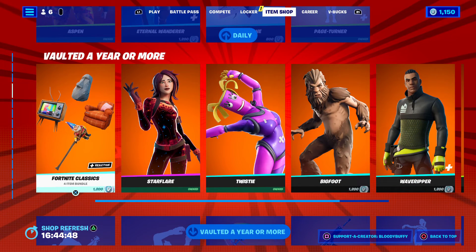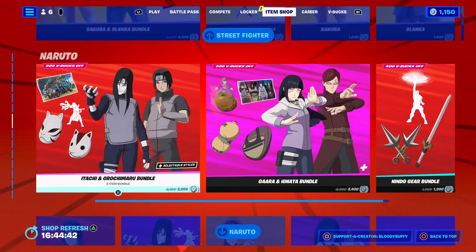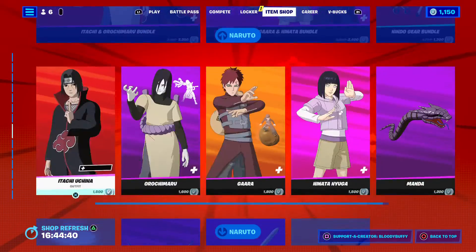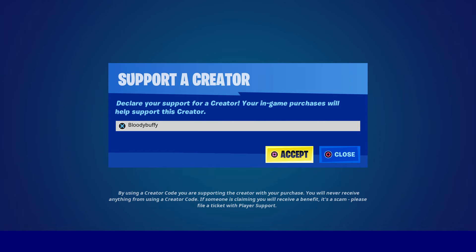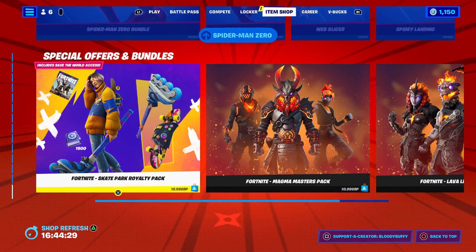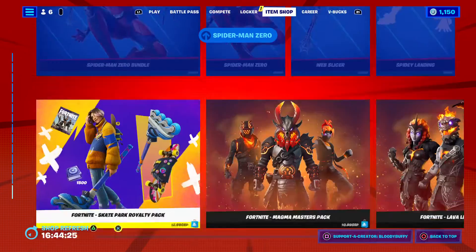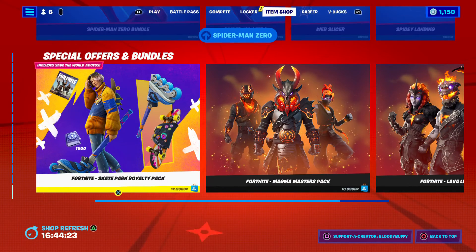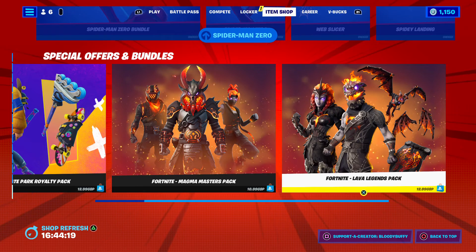We still have all the vaulted stuff from yesterday — Naruto, Street Fighter, it's all still here. So if you are going to pick up anything, consider using my code 'Bloody Buffy' in the item shop. We've also got the Spider-Man Zero bundle, Save the World pack, Magma Masters, and Lava Legends — if you don't own any of the packs they'll all show up for you.